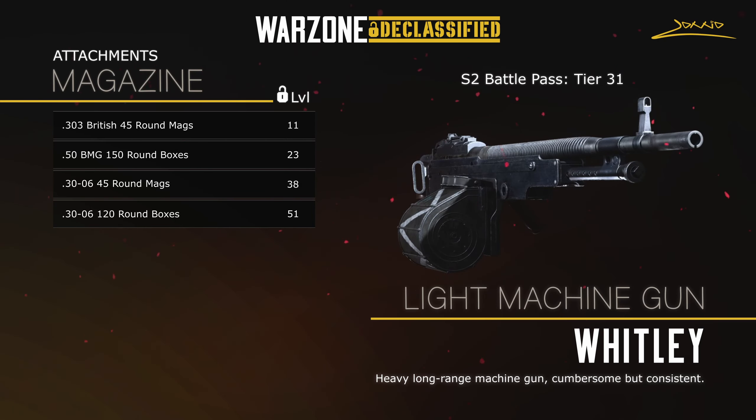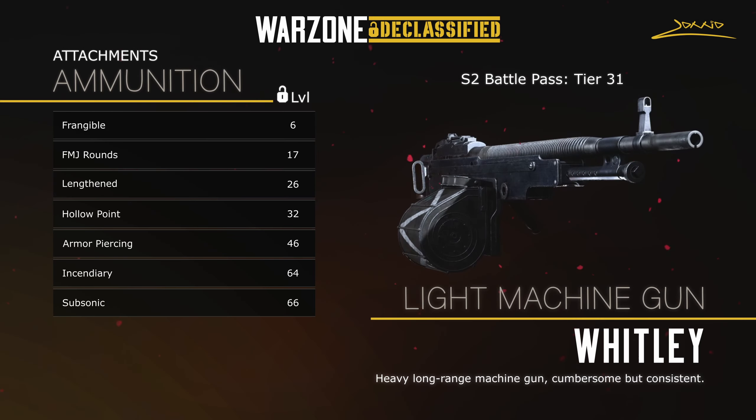There are magazines ranging from 45 to 150 rounds, which is only beaten by the MG42 which can take 250. We've got the usual variety of ammo types, but if you are looking to get incendiary rounds you're going to have to push all the way up to level 64 before you unlock them.